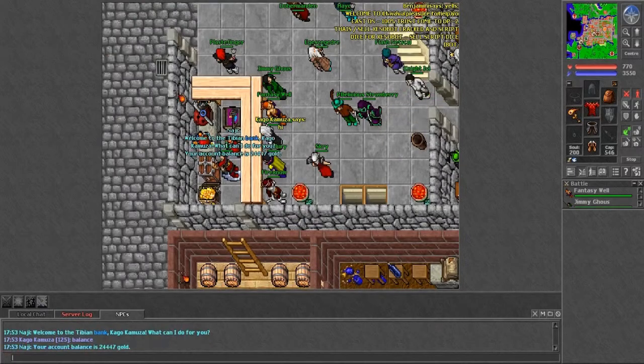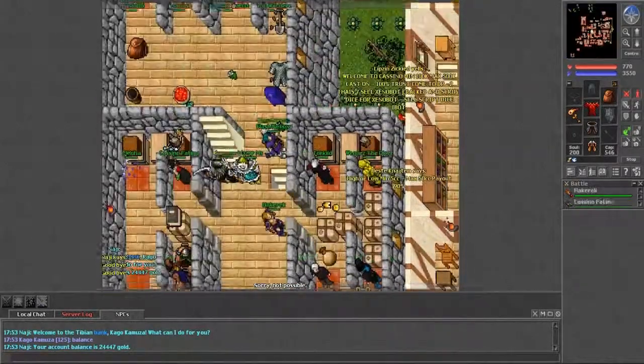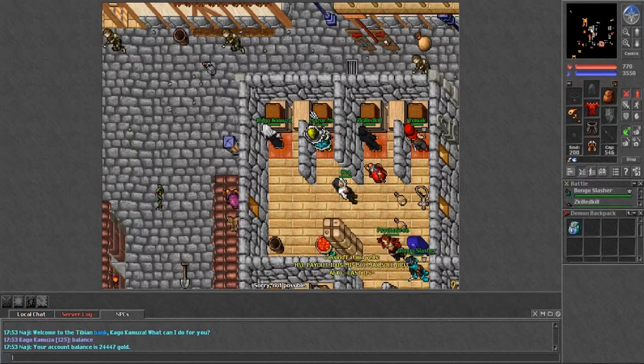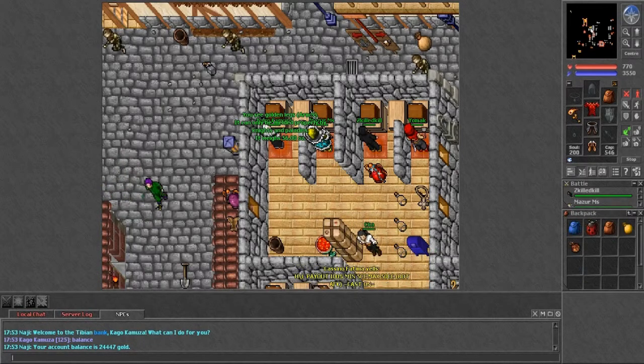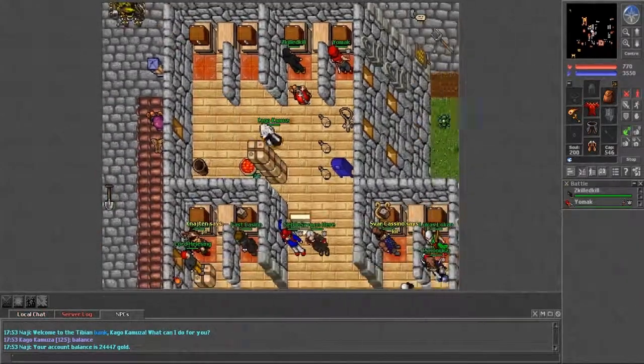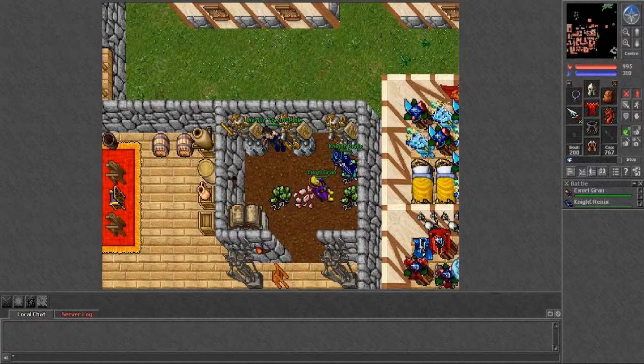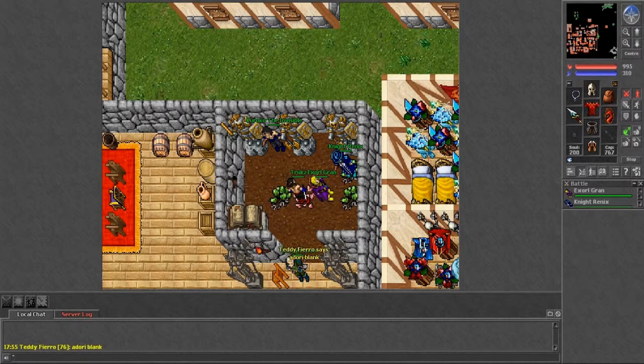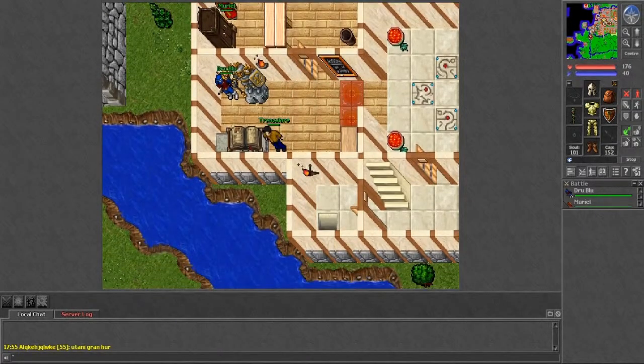Kago Kamaza's bank balance isn't much because I gave the gold to my main at the time, Kuroko the Invisible. He has a jeweled backpack and some house decoration items. Going back to Kuroko the Invisible's skills: 102 sword fighting and 95 shielding, which is impressive for level 62. The next two characters I created in advance to reserve the names I wanted.